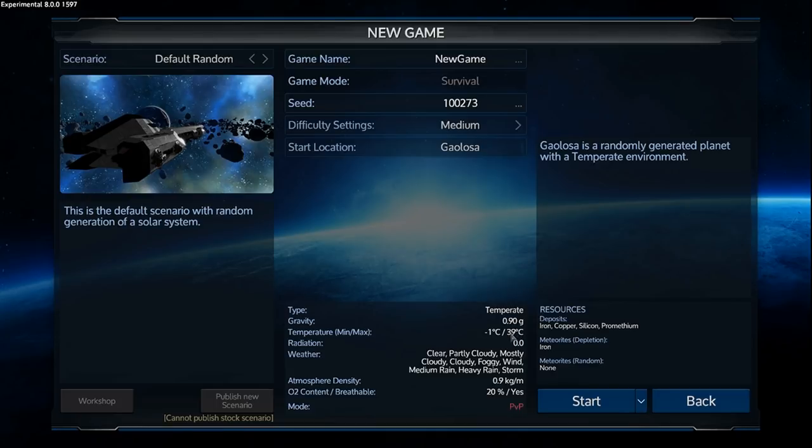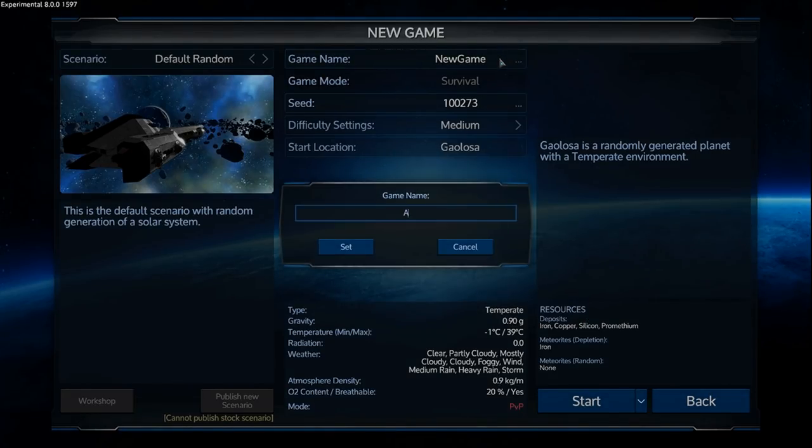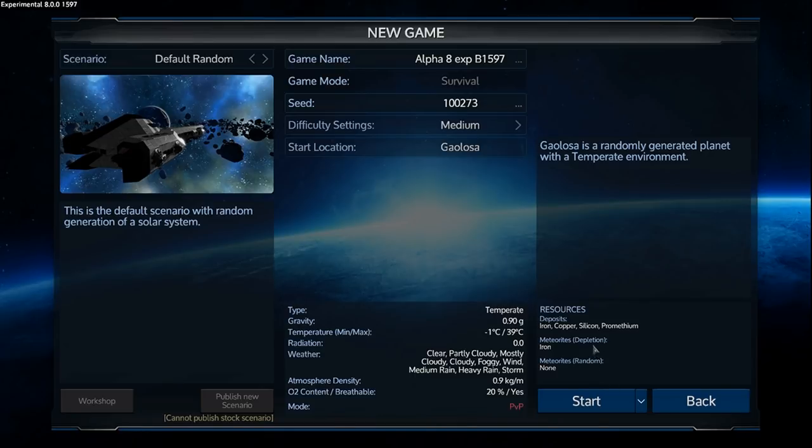I'm probably still going to be at 14 degrees the whole time anyway. The atmospheric density is actually lower than normal, which is going to be beneficial for our weapons that can't cut through the atmosphere. Let's go with seed Alpha 8, build number 1597. This is the first update to Alpha 8 — a very minor one. It didn't even change the version number, still 8.0.0, but the build changed.